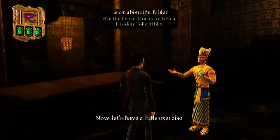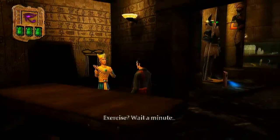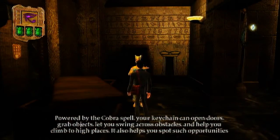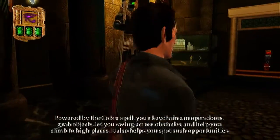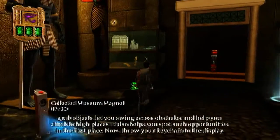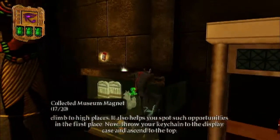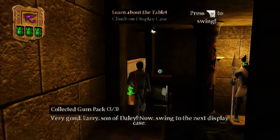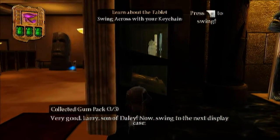Excellent. Now let's have a little exercise. Wait a minute — powered by the Cobra spell, your keychain can open doors, grab objects, let you swing across obstacles, and help you climb to high places. It also helps you spot such opportunities in the first place. Very good, Larry, son of Daly. Now, swing to the next display case.